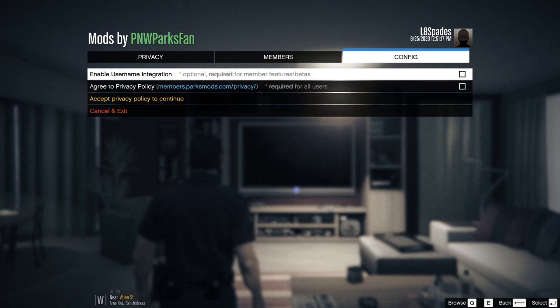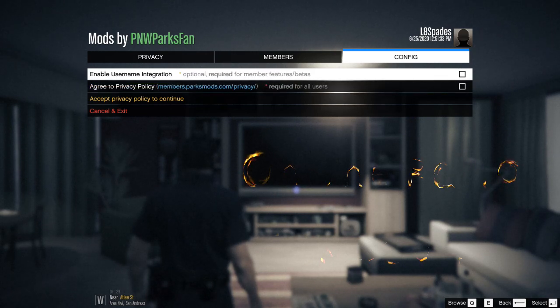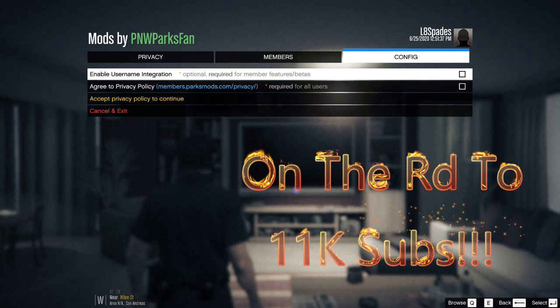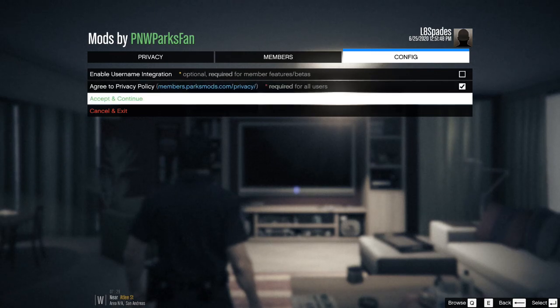If you are a PNW Parks fan in his club or whatever it is he's got going on, you would click this one right here on the top — that is for members only. I am not a member. If you're not a member, go ahead and click the bottom one. You have to click the next one anyway, regardless. Then click Accept and Continue.